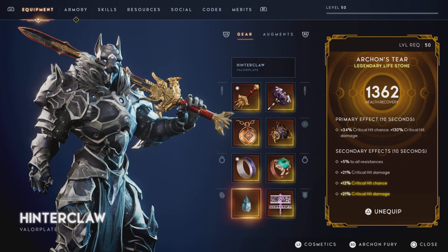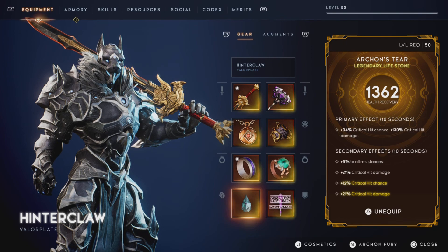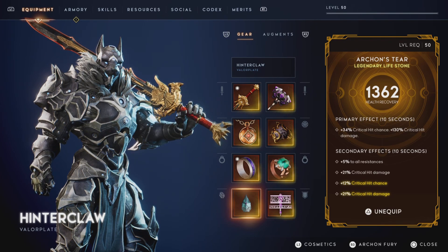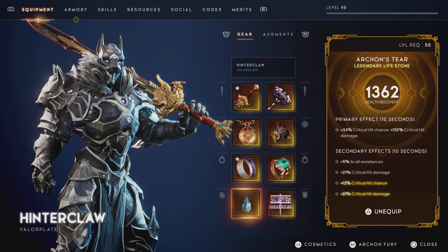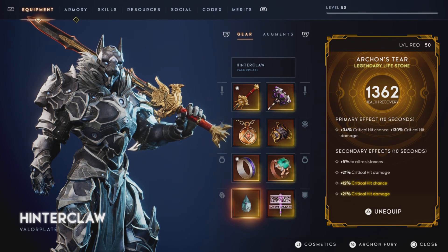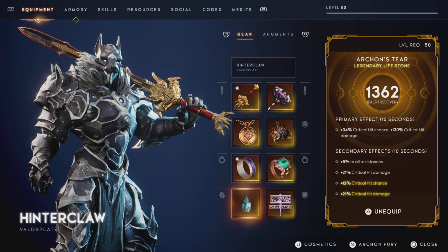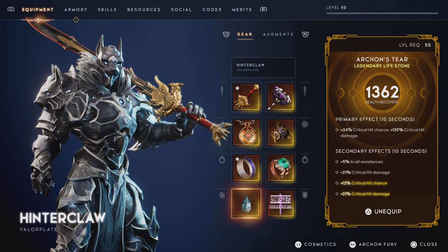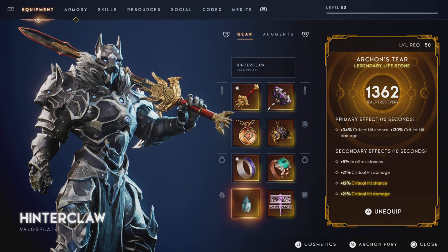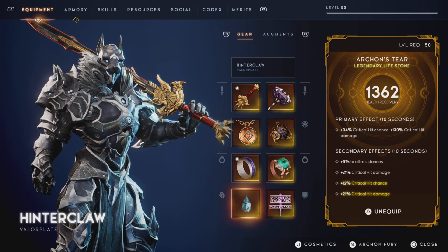Next up is our Archon's Tier. This thing is a beast. 34% critical hit chance, 130% critical hit damage. That 130% isn't fantastic, but the reason this is god tier is the skills that came with it: 5% to all resistances when popped, critical hit damage stacking with the primary, 12% critical hit chance, and the Master's Work ability is critical hit damage. Double critical hit damage is always so good.